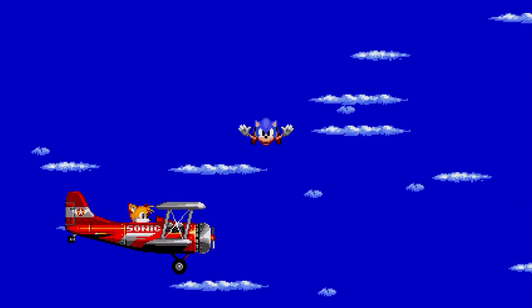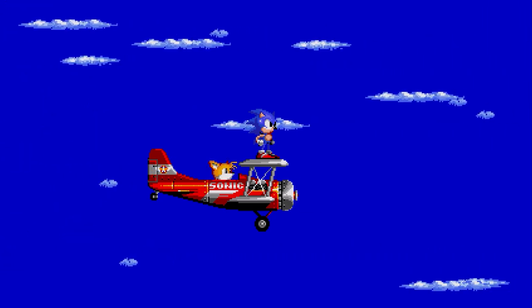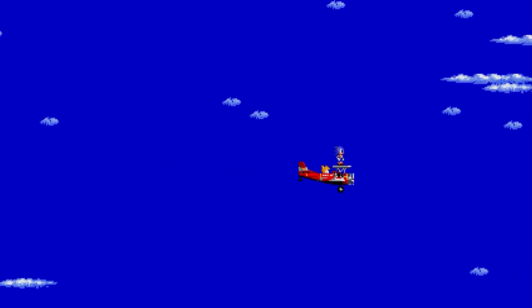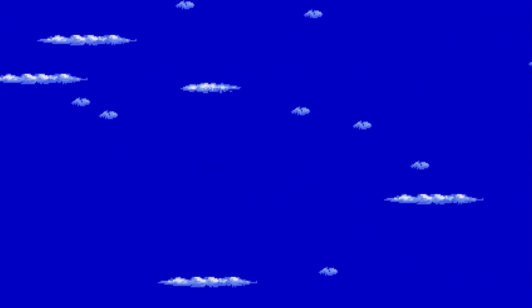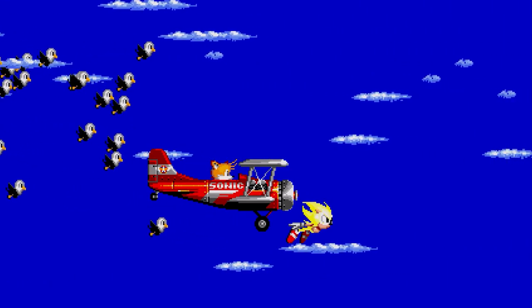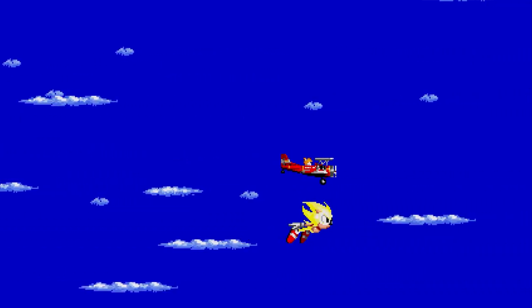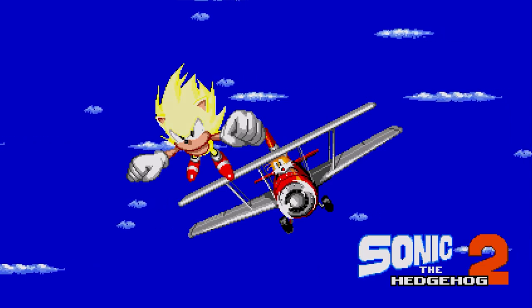After defeating the Death Egg Robot, we're greeted with a series of small black and white images showing Tails and the Flickies looking up at the sky, followed by Tails boarding the Tornado and taking flight to rescue Sonic, who is seen falling as he enters the atmosphere. As the climactic music kicks in, Sonic lands on the wings of the Tornado with the Flickies flying behind. The tornado turns, leaves briefly, and comes back for a final victory pose — the day has been saved. A nice little ending to a great game. Super Sonic also has his own ending if you complete the game with all seven Chaos Emeralds, where instead of falling, Super Sonic is shown flying through the skies with Tails joining in for the victory pose.